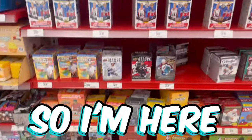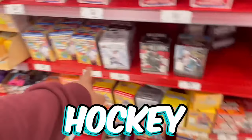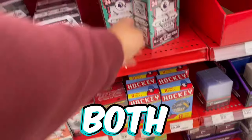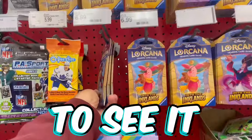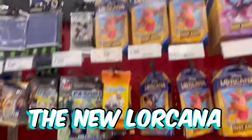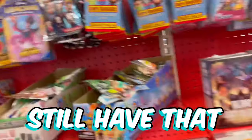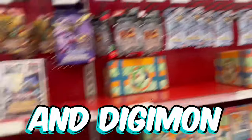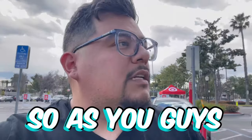I'm here at my Target and all they have is hockey Goodwin. They do have soccer — I'm probably going to take one of these, maybe both, and make a short out of it. I do like soccer and my buddy collects it so he'll be happy. They do have the new Lorcana — usually that's the first thing gone, so I'm surprised it's still here. Maybe a lot of people aren't into that anymore. And then we have our Pokemon and Digimon section right there. We'll go ahead and grab these two.